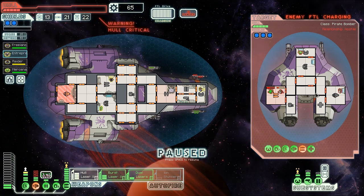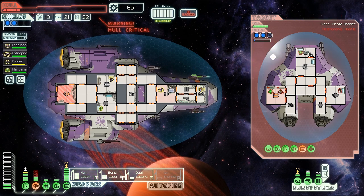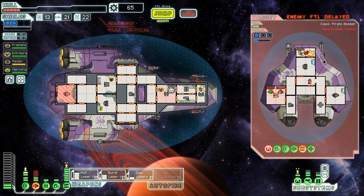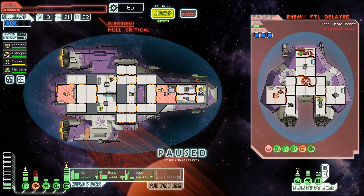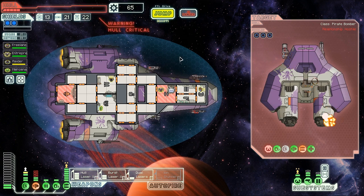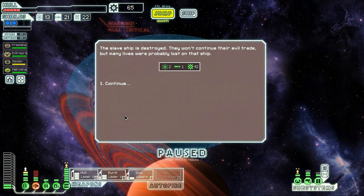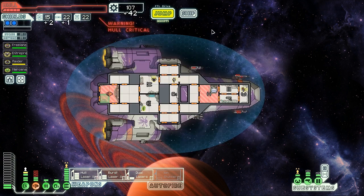Weapons are ready. Let's fire on that helm to prevent them from getting out of here. They try and surrender, offering us fish as tribute, but surrender is not an option. We are going to destroy you utterly. You're trying to put that fire out quite quickly, and the moment you do we are done for — so we have to destroy you before that can happen. Pirate Bomber goes down. The slave ship is destroyed, giving us two fuel, a missile, and 42 more scrap. I'd love to spend that scrap on shields already, boosting us up to three levels, but we're very low on hull.